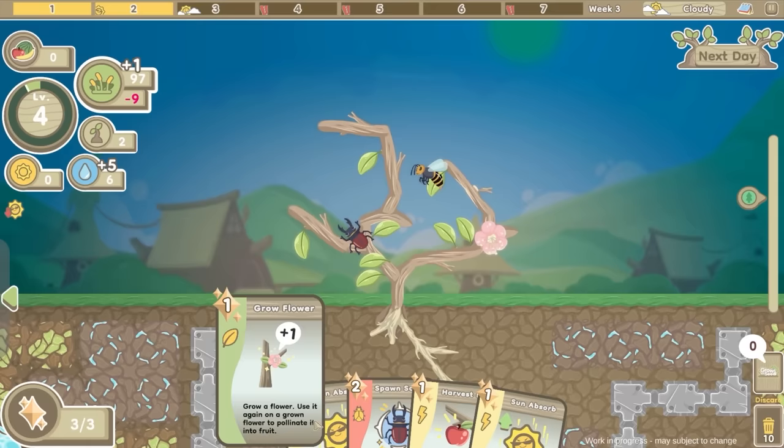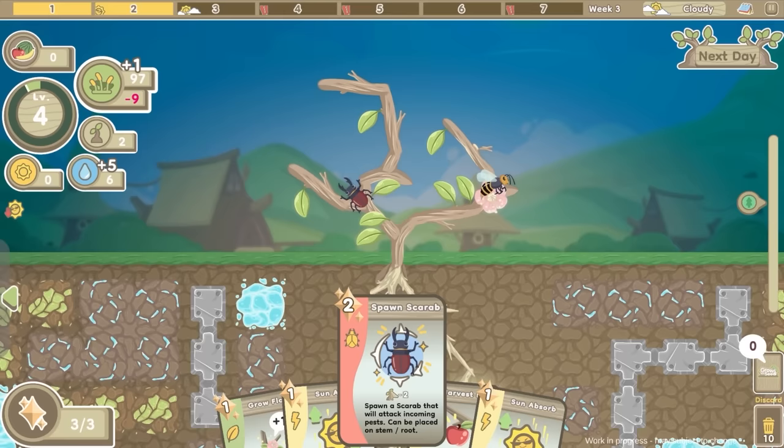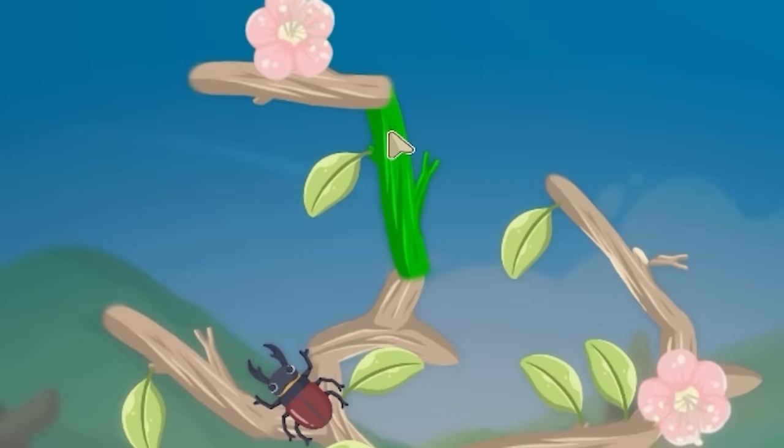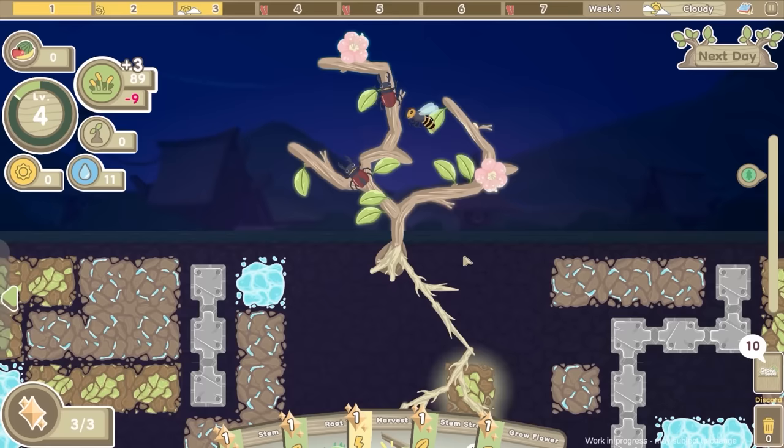This is a terrible pack. I've got harvest fruit but no fruit. I could grow another flower - yeah let's grow a flower up the top, and then we'll spawn a scarab. I think we'll shove them up there. Not a good day, but still tomorrow is a new day.